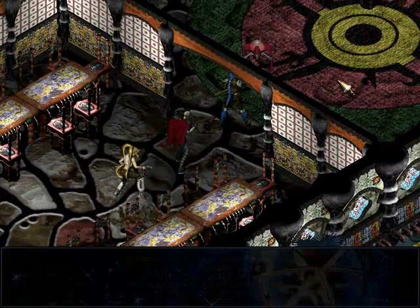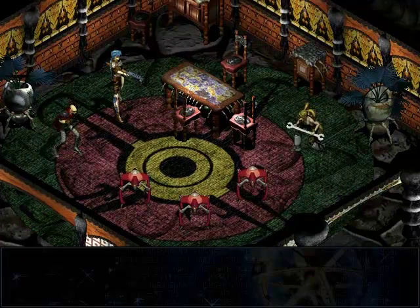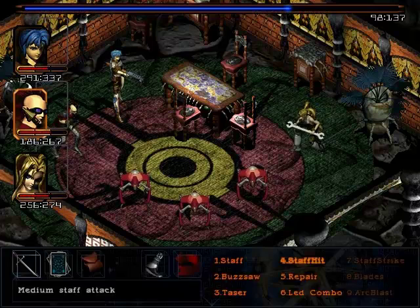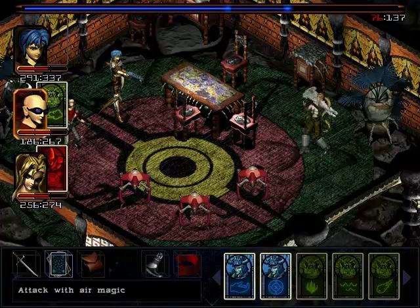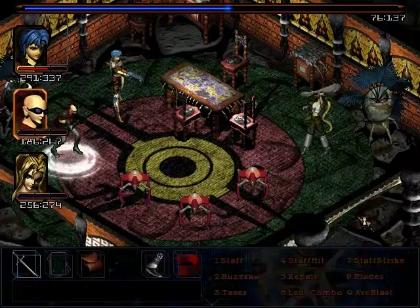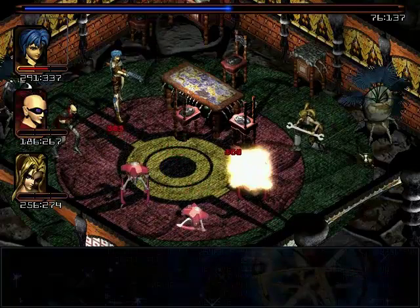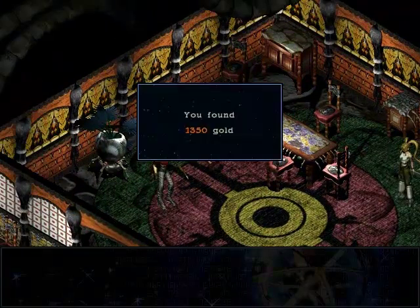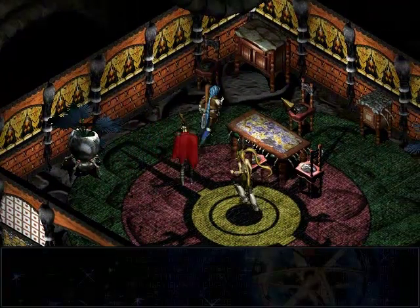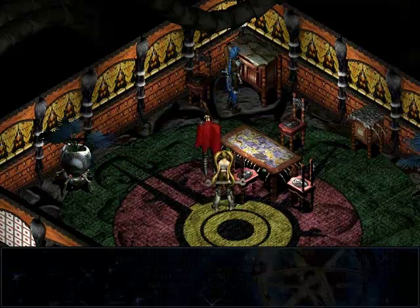The RPG parts — you talk to people, you buy stuff, and you defeat enemies. That's what I call a large RPG. The point-and-click: you take items, you use items. This game is mostly point-and-click. You just tell Maya where to go and she does it. That makes the game simple.